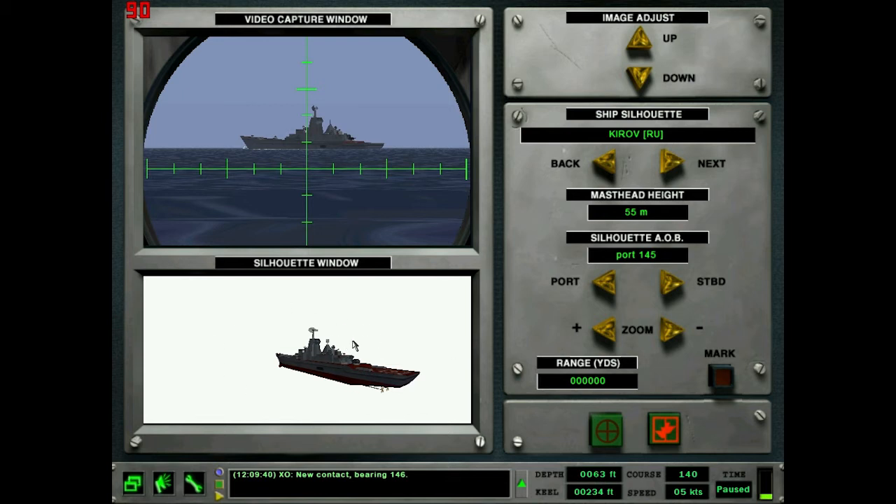99% of the time you're looking at ships so far away you'll get this almost orthogonal perspective. So why wouldn't the silhouette window have the orthogonal perspective too? But I'm just trying to help you out with some tips that the manual doesn't really mention — this is just stuff I've come across in my travels.